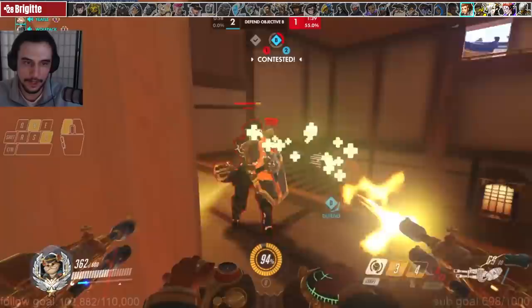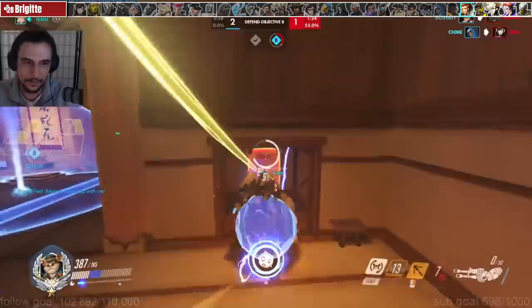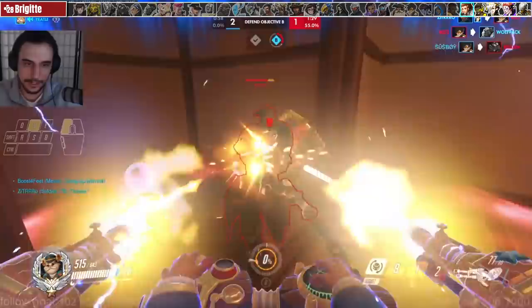Believe it or not, Brig is the biggest Wrecking Ball counter in the game. She can shield to block pile driver, shield to block shields, bash to cancel grapple, bash to cancel pile driver, and whip basically counters grapple and pile driver since it launches you the opposite direction of where you're trying to go. And she heals the entire team while doing it.